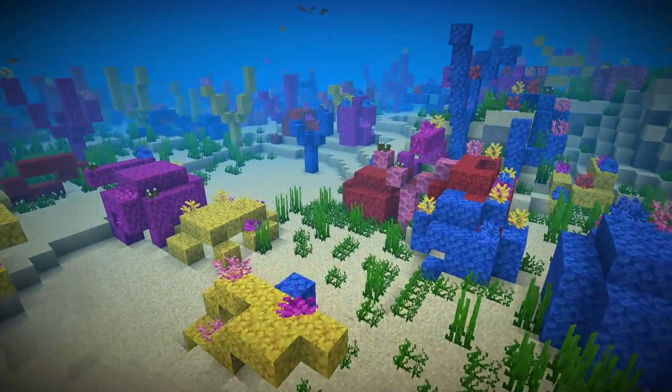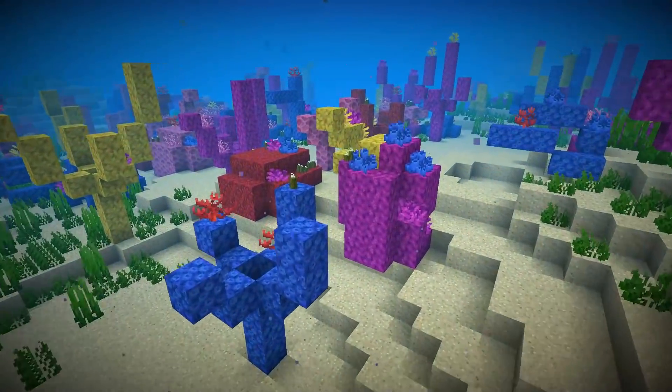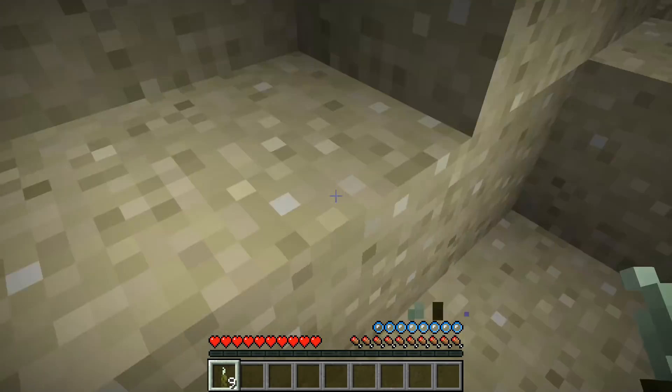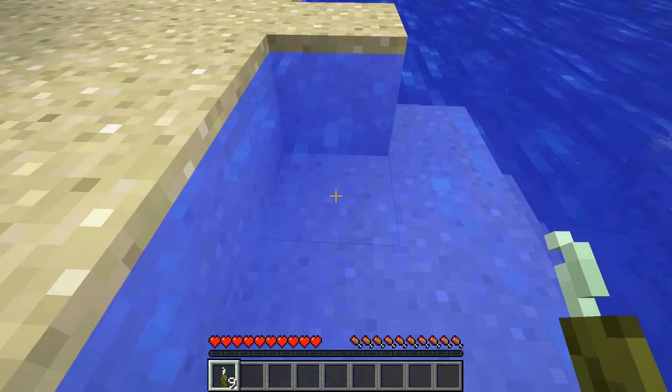It is the Sea Pickles. It generates in the world in warm oceans, together with coral or on its own. Sea pickles can be broken without any tools in a single click. You can pick them up and place them in a block, and up to four pickles can be placed into the same block.